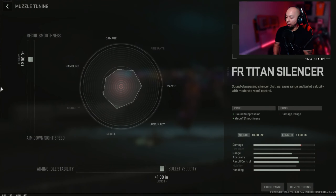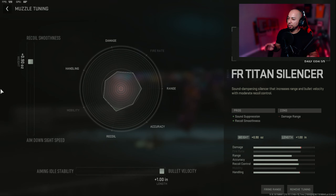The first attachment we're going to put on is the muzzle — the FR Titan Silencer. It gives you sound suppression and recoil smoothness and does not hurt your ADS at all. I'm going to put it at 0.90 ounces for recoil smoothness and bump it all the way up to 1.00 for bullet velocity, which gives you the best performance for range.